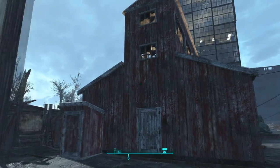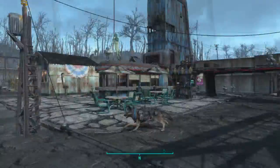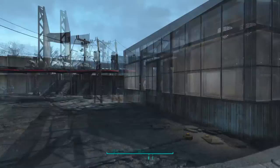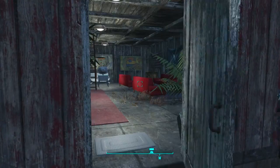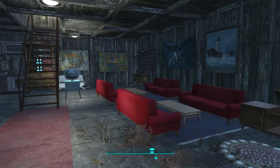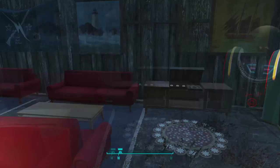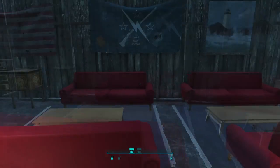Over here is the barn house, supposed to be for the workers and farmers over there, and maybe the awesome guard over here because he needs a nice house too. Right here we've got one of those working outdoor houses from CWSS Redux.